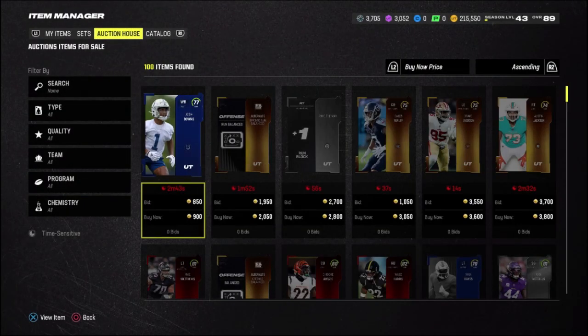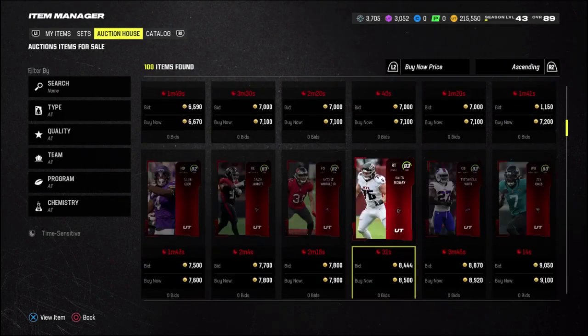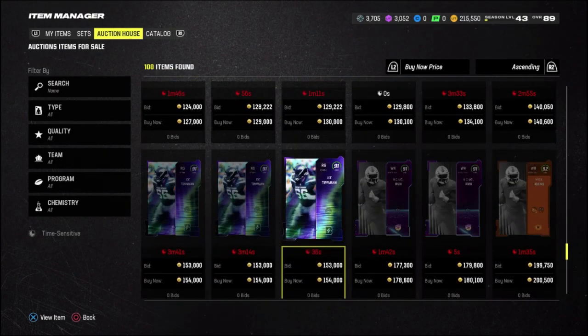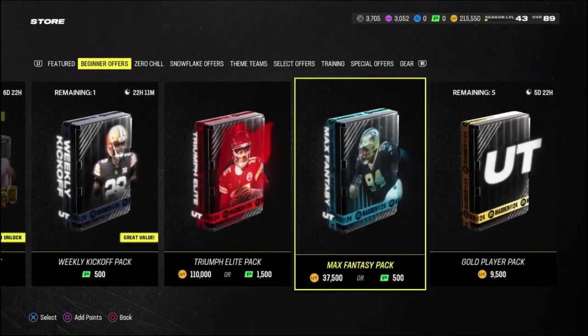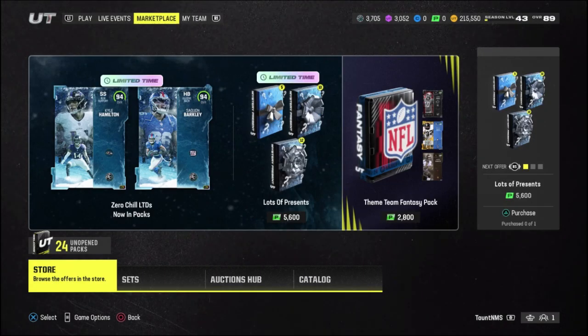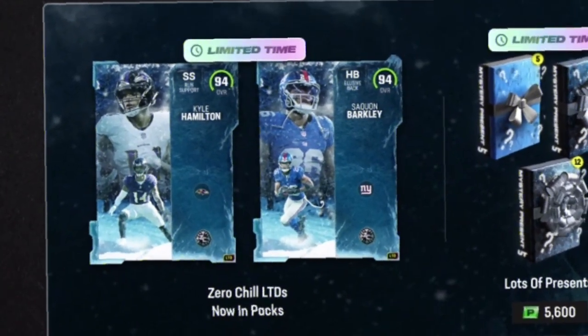If you're new here, the whole thing about extreme no money spent is that I basically cannot buy players from the auction house. However, I will be able to auction them off. The only ways I can obtain a player is either by completing a set or by pulling them from a pack that we either earn or buy. We have limited Saquon Barkley and Kyle Hamilton which I'm really hoping to pull in today's episode.